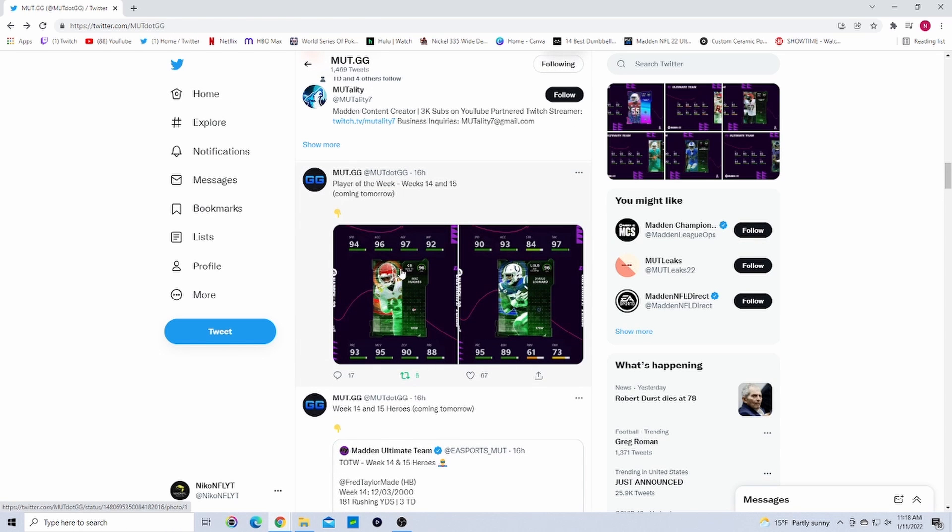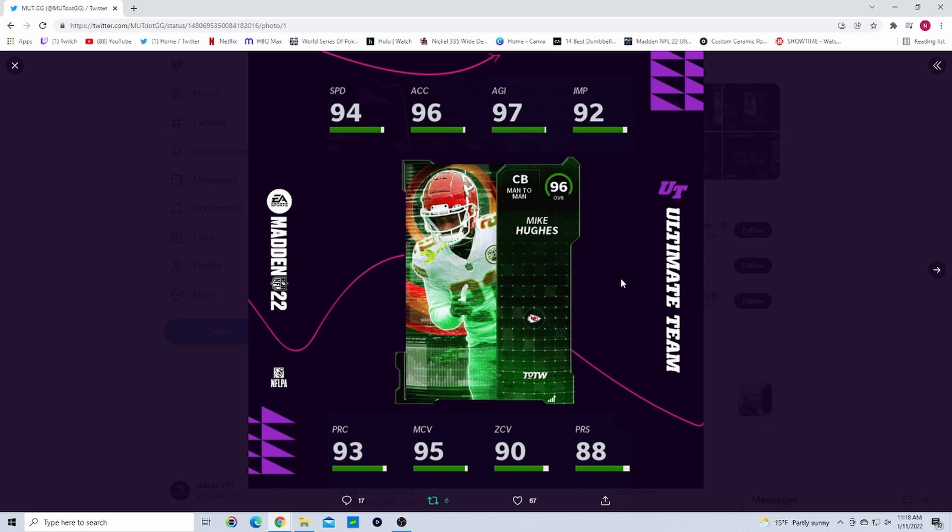Dropping later today is Mike Hughes at cornerback — 94 speed, 96 acceleration, 97 agility, 92 jumping, 93 play recognition, 95 man, 90 zone, 88 press. I think he had a fumble recovery for a touchdown in Week 14 or 15. Pretty good card — these are really high overall at 96 overall, which I really like to see.